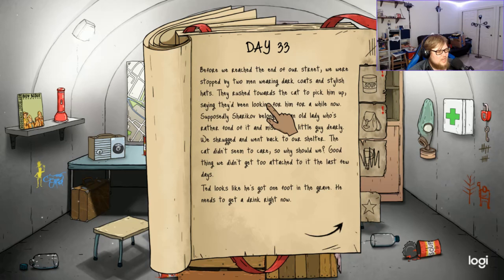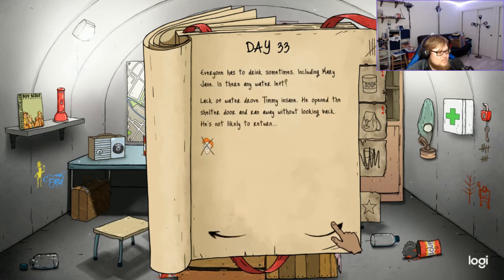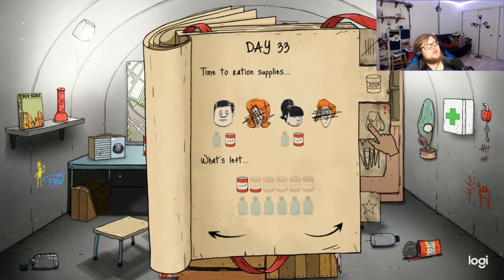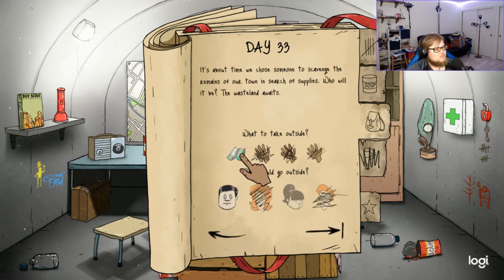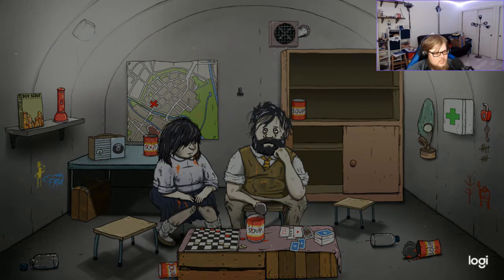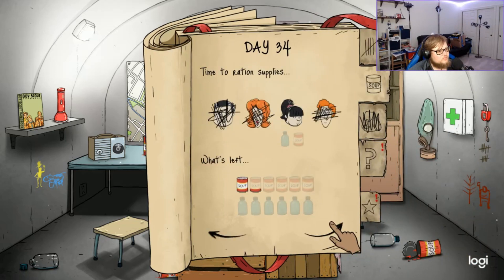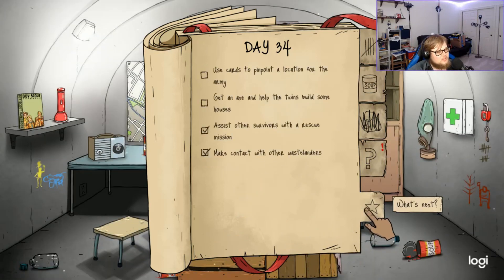Before we reached the end of our street we were stopped by two men in dark coats who wanted the cat back — Sharikov didn't seem to care, so why should we. Ted looks like he's got one foot in the grave — he needs to drink right now. There's no water left. He opened the shelter and ran away without looking back — not likely to return. We have no water, but we have soup. Eat the soup people. We'll send Ted out with the briefcase.